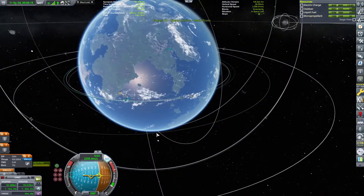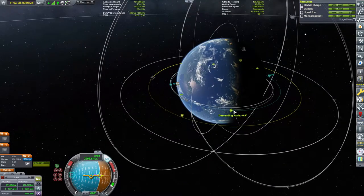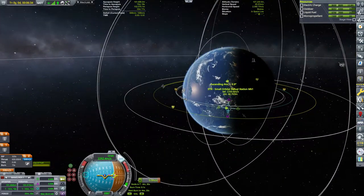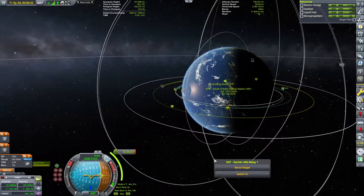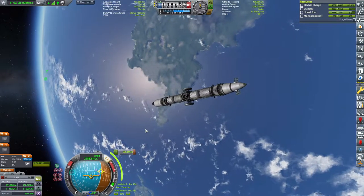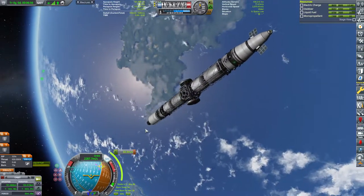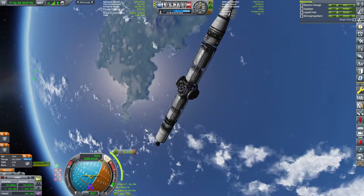Solar panels — yeah, I forgot the nose cone is also serving as a solar panel. So let's set the space casino as a target. First we need to fix the inclination. Inclination has to be roughly 0.0, and that will take 32 meters per second — not a whole lot, but it will help us with the docking procedure and keep it nice and organized.